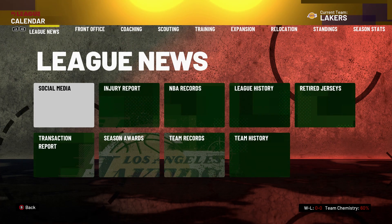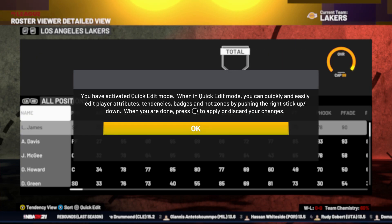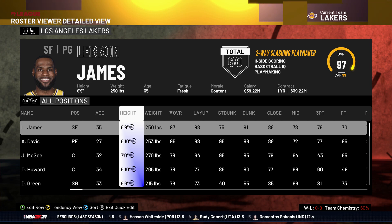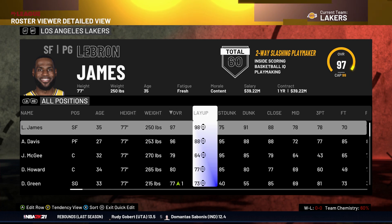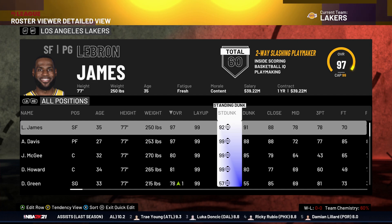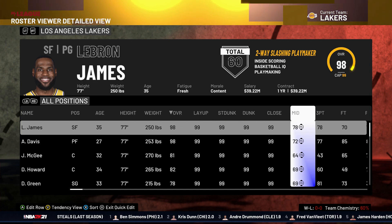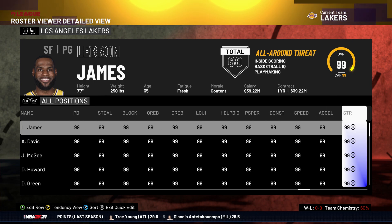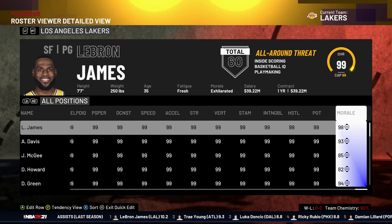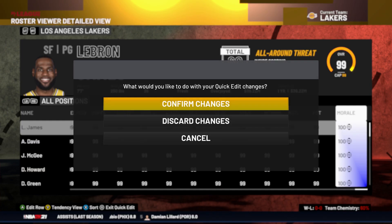From here, you have a few settings to adjust — first, the roster. Press the start button and enter quick edit mode. Go to the height and press A or X to edit the column, then raise all heights up to 7'7". Next, go through and edit every single relevant stat. I did every single stat so my team wins every game, because if you do not win every game, this glitch won't work as effectively. You need 99 stats on everything. Shout out to JJ who came up with this glitch — I think editing all stats and raising the morale ensures you won't have any issues.